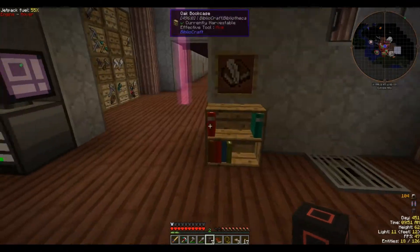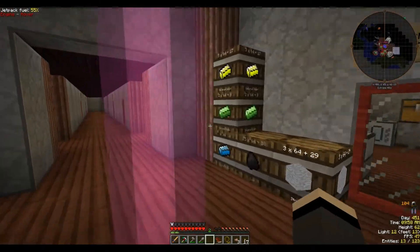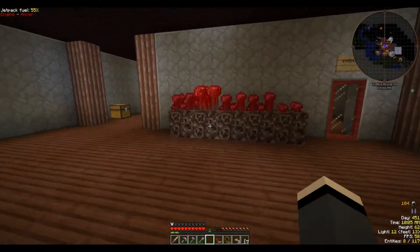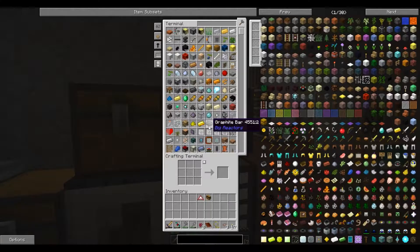Hey guys, welcome back to Space Astronomy, my name is Wolfhard. I've been working around a little bit trying to figure out what we want to do, and I think today we're just going to do a whole bunch of questing.